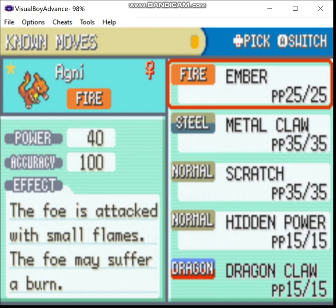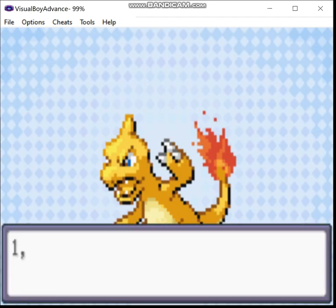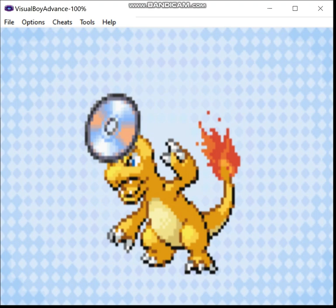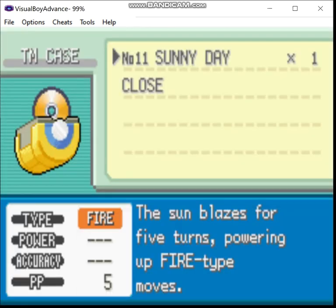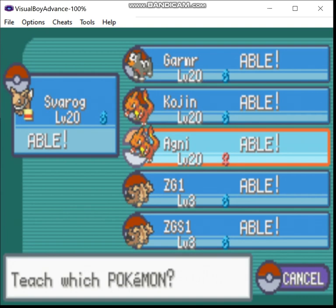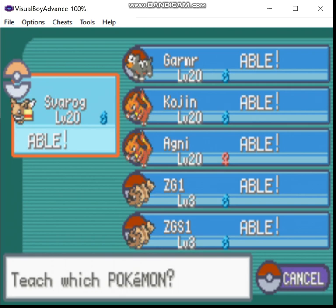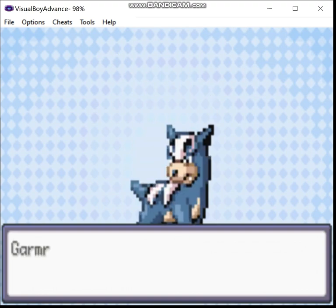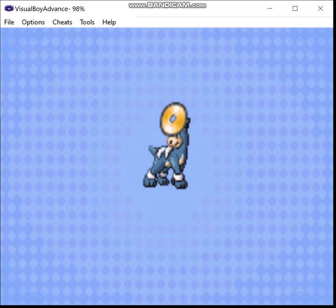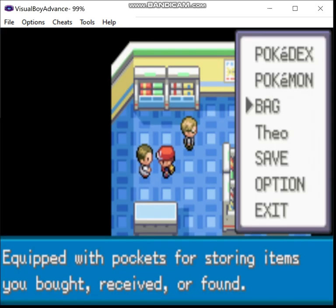I think Agni's gonna be the main attacking Charizard — it'll be a Charizard eventually, but it's gonna be an attacker. Whereas Kaujin is probably gonna be a little more support-based. I was considering giving Sunny Day to Eevee, but Flareon unfortunately isn't very good and most of its most effective attacks are physical anyway, so it won't really be able to benefit from it. We'll give Sunny Day to Houndour.